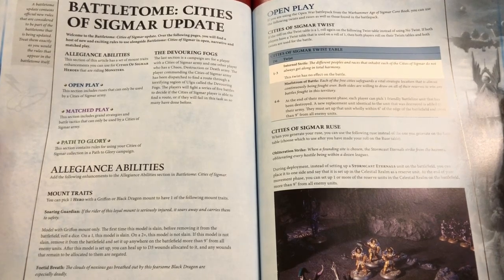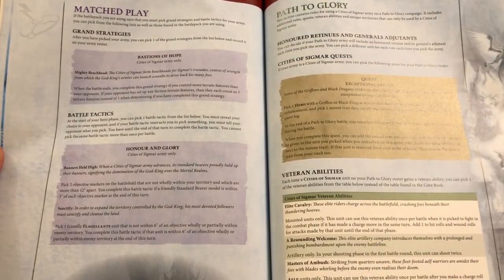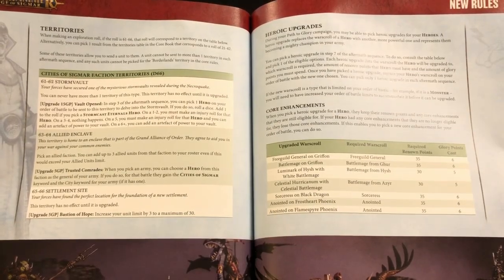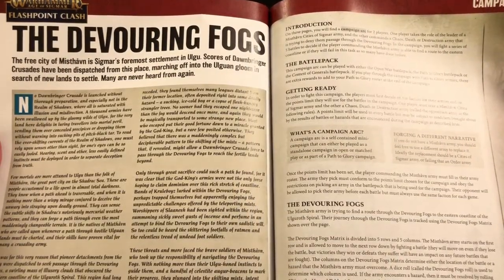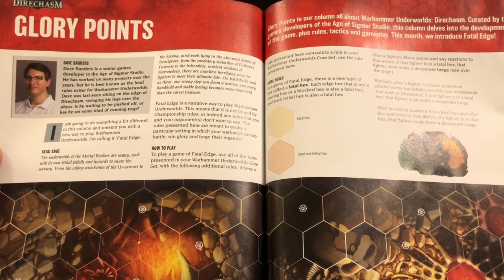Meanwhile for Age of Sigmar, I think Cities of Sigmar players will be very pleased. There is an update for the Cities of Sigmar rules covering allegiance abilities, open play rules, matched play rules, Path to Glory rules, territories, heroic upgrades, and core enhancements. There are then eight pages of rules for the Devouring Fogs, which is a new Age of Sigmar campaign.